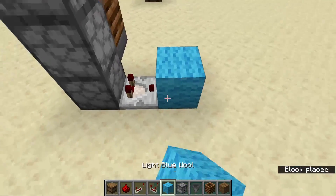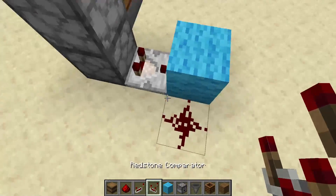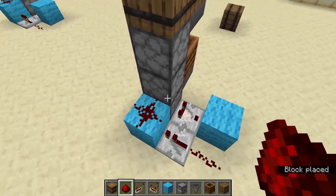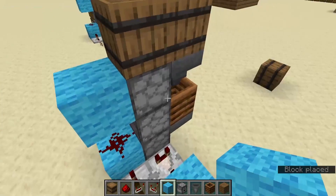Next we will want to detect that something has been injected into the dropper, which we do with a comparator. Then we send the signal over and activate the bottom one with this. Then with the redstone dust we activate this as well, and then with the next block we activate this one as well.